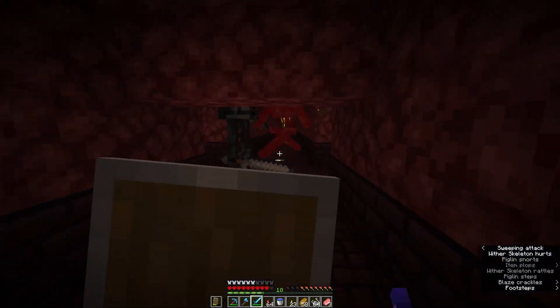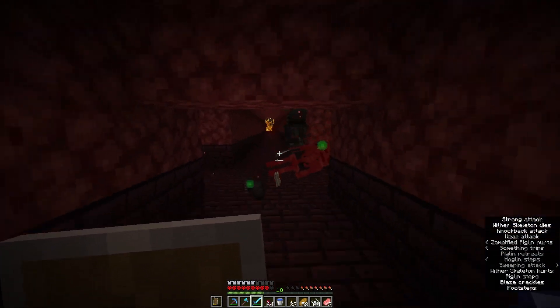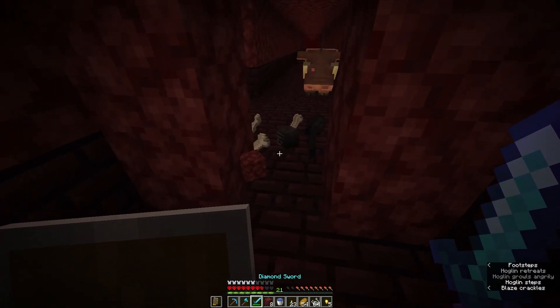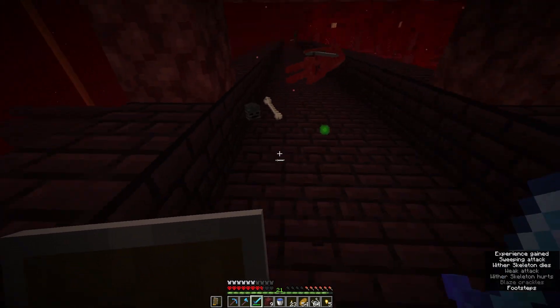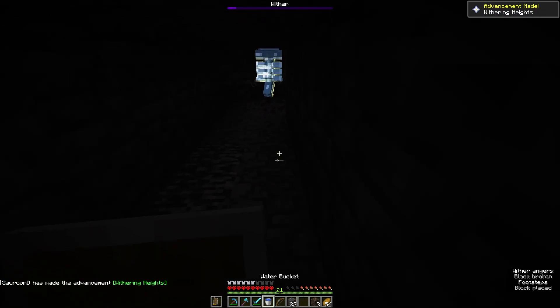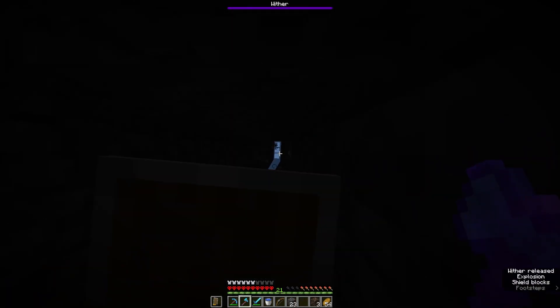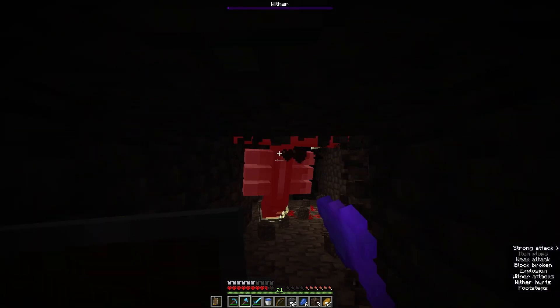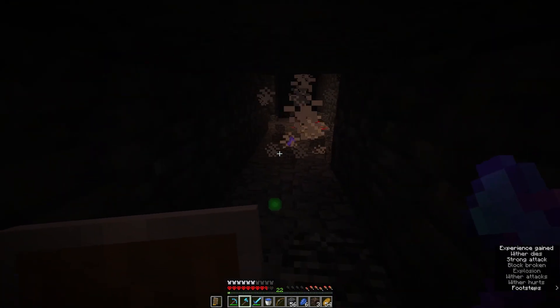Now please drop a head — yes! And the second head — amazing! And the third head — perfect. That was actually really easy. Now let's fight the wither to get the nether star. Boom — that was actually really easy. I didn't expect it to go that smooth.